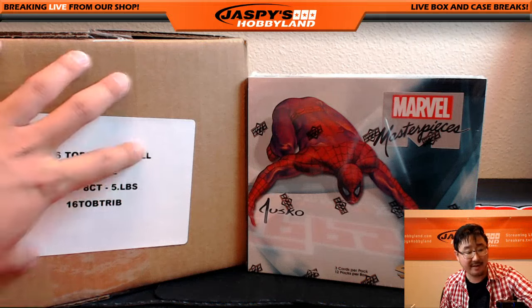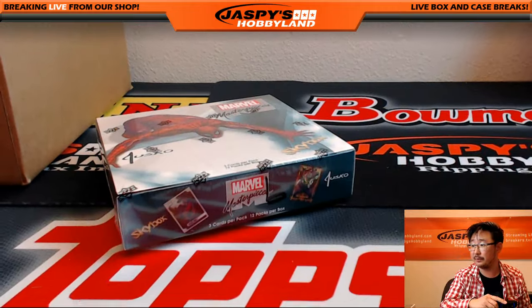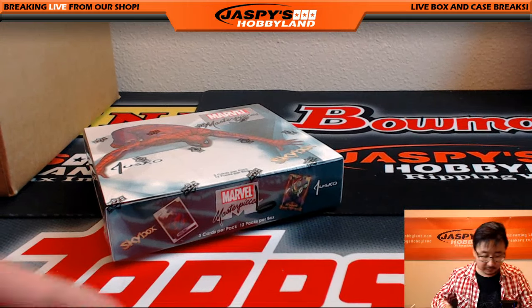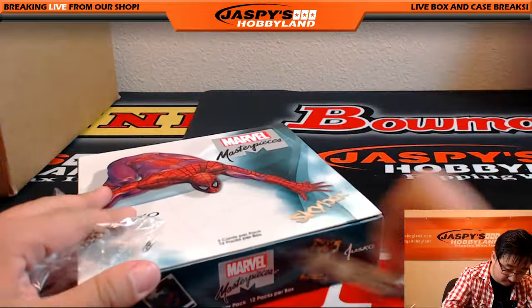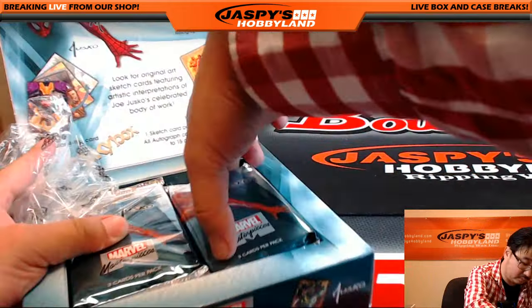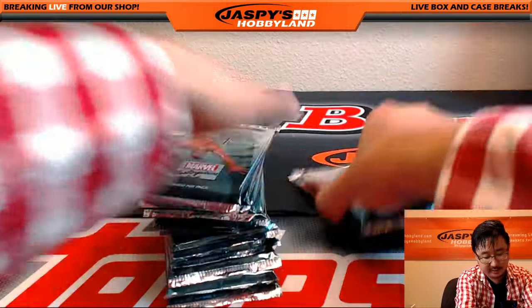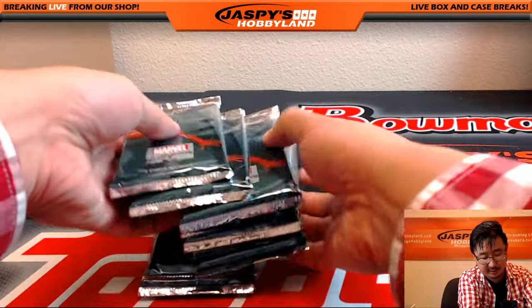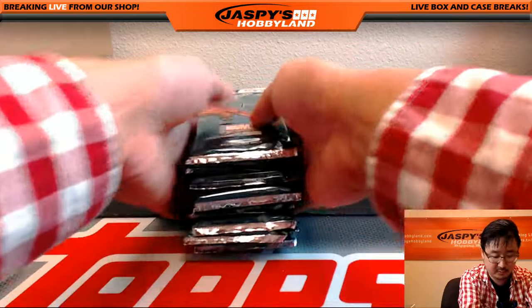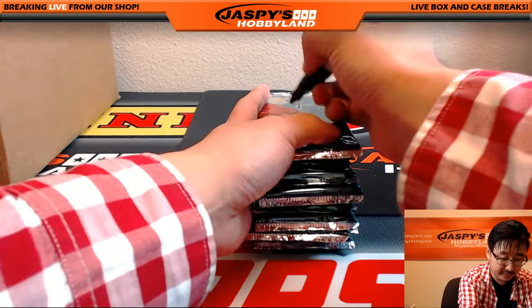We'll open up the box first and Tribute is already filled up. Half case of this coming up next. We'll open this up and number all of the packs and then go from there. We'll even mix up the packs a little bit — sometimes autos may be in the same spot, I don't know if that's a thing or not, but just to be safe, just to add a little element of randomizing. I'll number the packs.